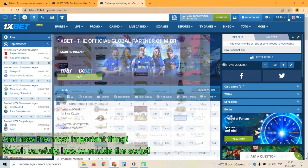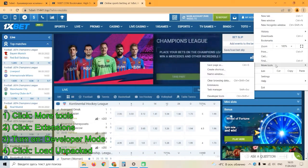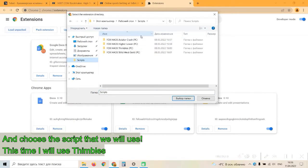And now go install the script. Press this — more tools, extension. Press development mode and load unpacked. Go install.